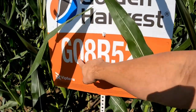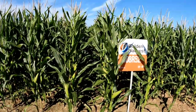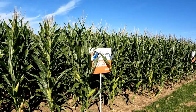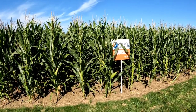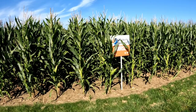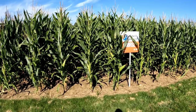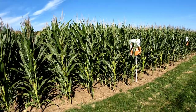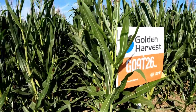One more point on 08R52 — the trait code is V4 Viptera, meaning it has two corn borer modes of action plus Agrisure Viptera, so it won't get the corn earworm or western bean cutworm that was damaging the earlier hybrids. That's really good for preventing ear molds and kernel loss. It does not have a rootworm option, which is a bit of an issue in some areas, but out east our rootworm pressure doesn't compare to Iowa or Illinois, so it's still plantable.